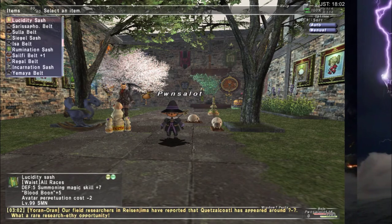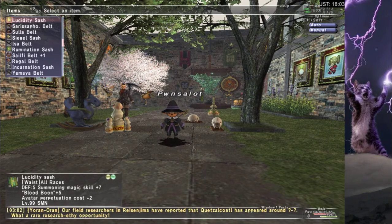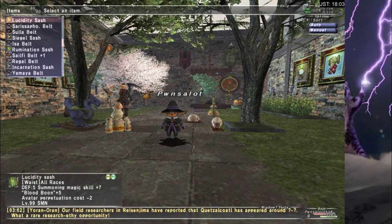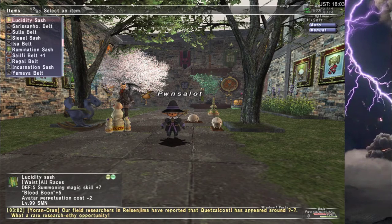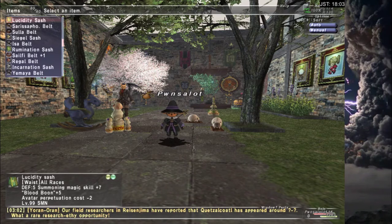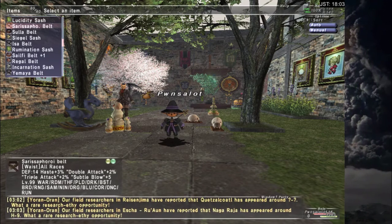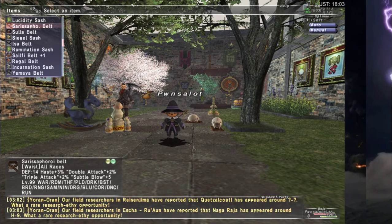Top of this list: Lucidity Sash. This is your go-to piece if you're returning to the game and you want to play Summoner. It's still good after that — when you get better pieces, you can still use Elemental Siphon with this belt. Lots of good uses for this belt. You should get this belt if you don't have it. Everything on this list is something I think I would get again if I started another character.